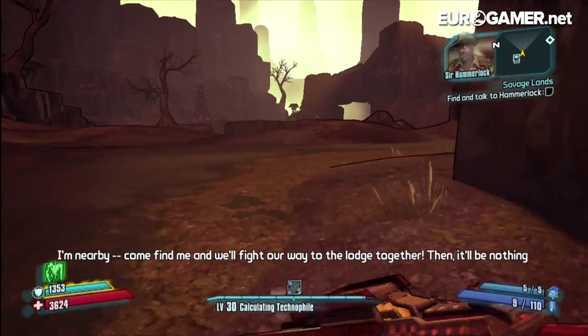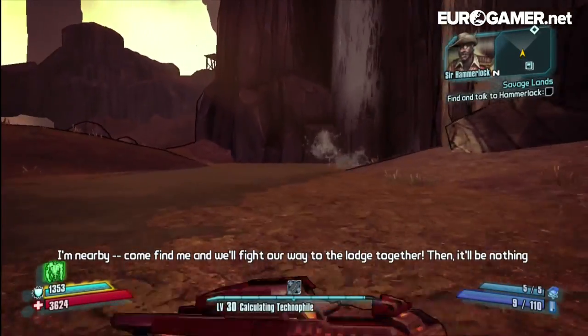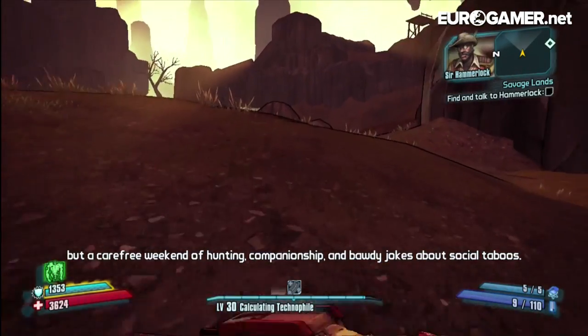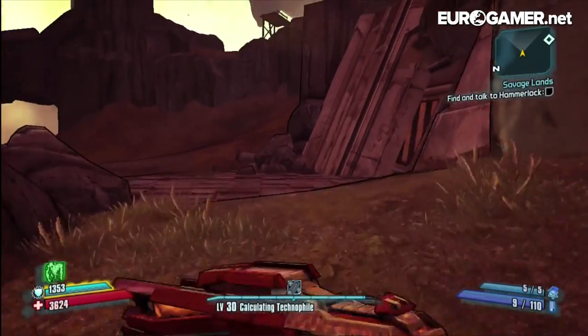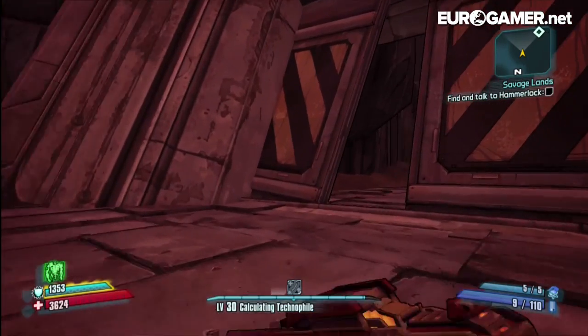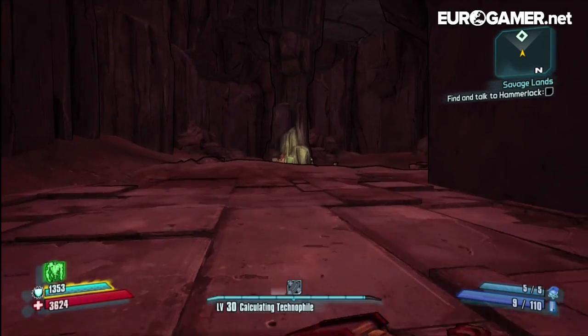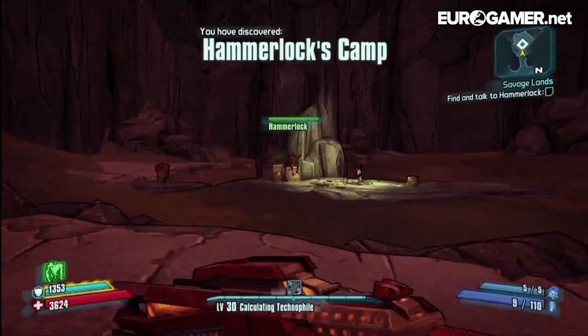Sir Hammerlock radios in: 'I'm nearby. Come find me and we'll fight our way to the lodge together — then it'll be nothing but a carefree weekend of hunting, companionship, and bawdy jokes about social taboos.' I'm guessing this is Sir Hammerlock's base down here. Here we go — his camp.